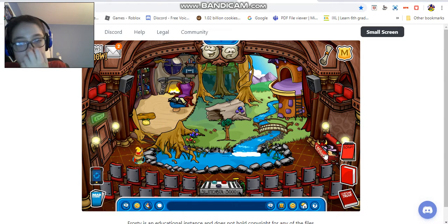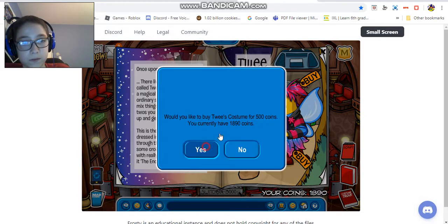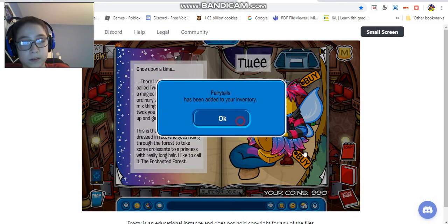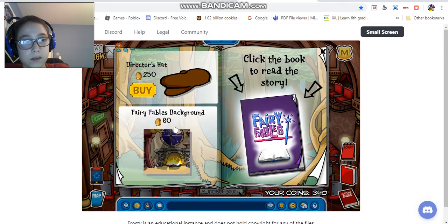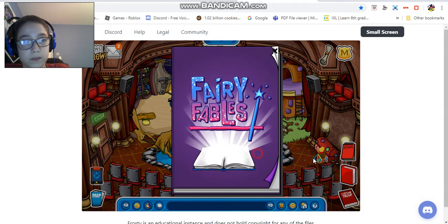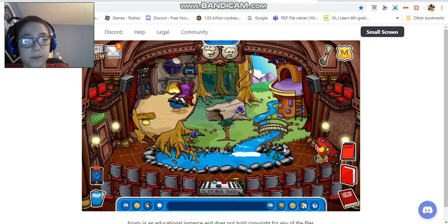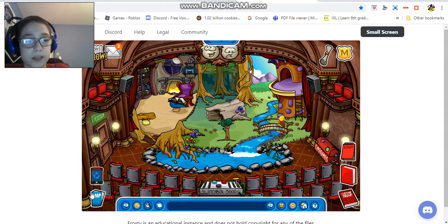I think there's stuff in the stage trunk - I can buy some stuff. I'm going to buy a couple things - there's this sheep thingy and then I can buy the director's hat. In the background there's like a Fairy Fables book. There's a script, a big bag, Prince Red Hood, and some other stuff.